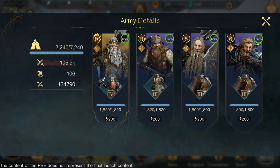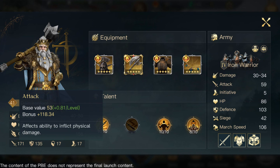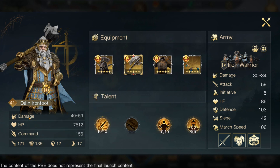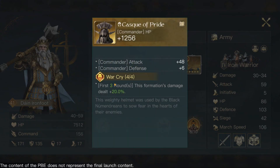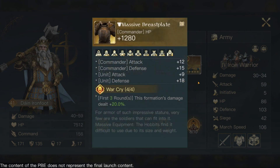Starting first with Dain — we have absolutely fantastic gear here. You want to be strengthening up his commander attack damage, over here at 171. He also has 135 defense. We have a damage of 40 to 59, HP of 7,500, and a command of 156. We have all our gear in the Warcry set, which for the first three rounds will increase the formation's damage dealt by 20%. All of this gear is going to be increasing commander attack — plus 48 there, plus 48 there, plus 12 here.